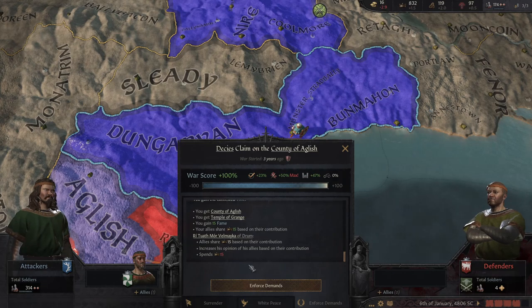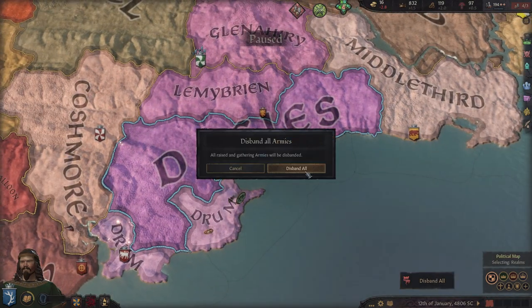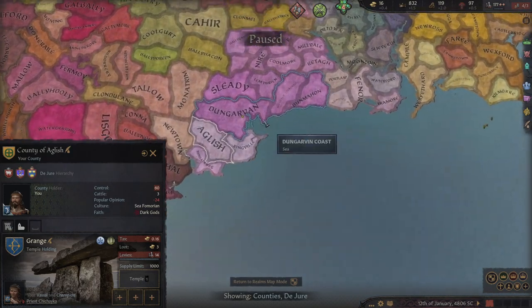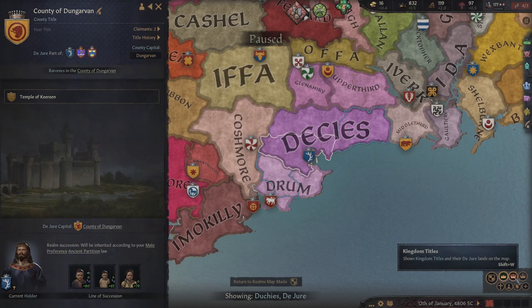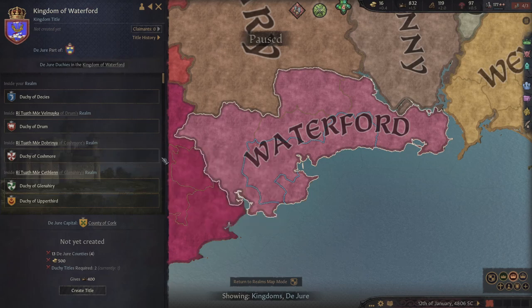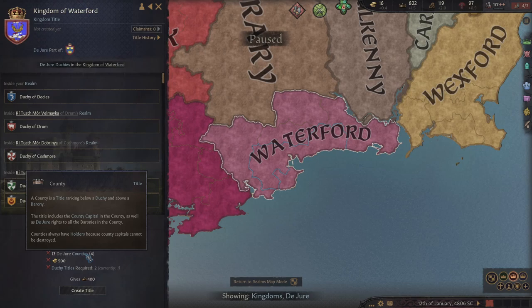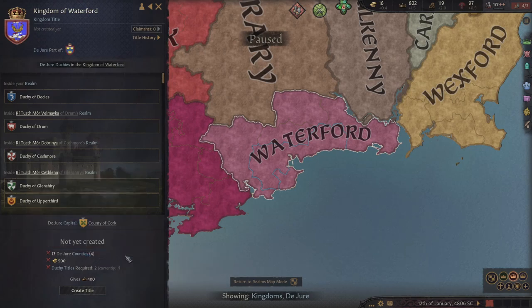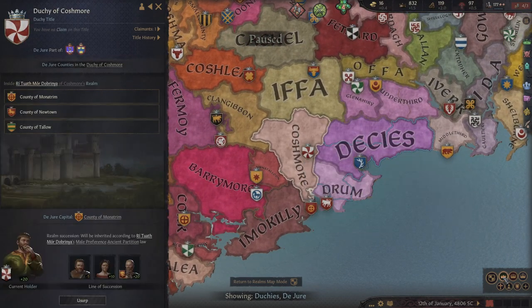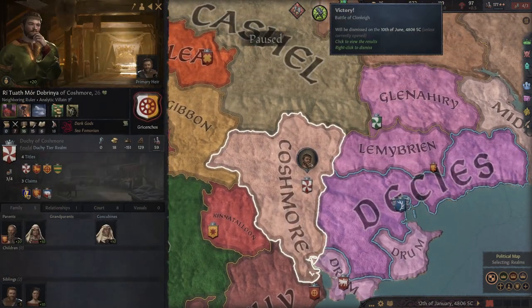I've taken over this county now. I got the duchy — Kingdom of Waterford. So I need 13 counties and I've got four. Trying to get the duchy of Drum hopefully next. Once you get started taking stuff, you kind of snowball, can't you. So hopefully after next episode, my plan would be to take some of these lands, hopefully get a duchy claim. I might try and marry into claims as well.